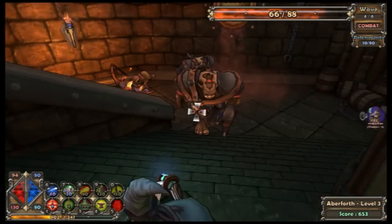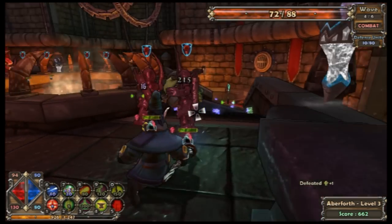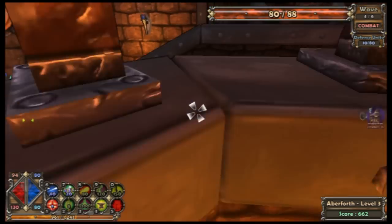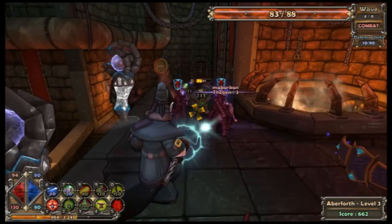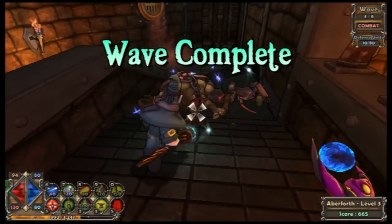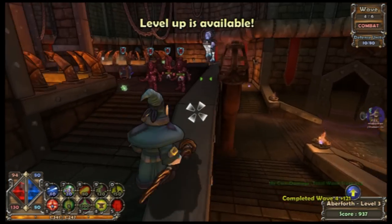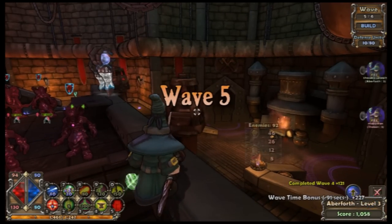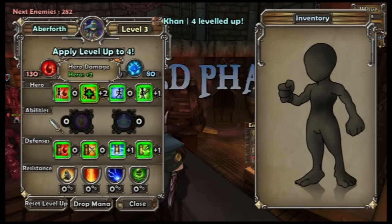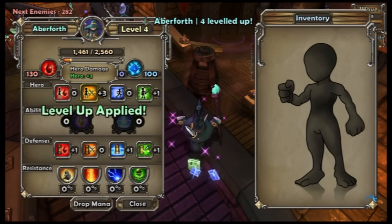Someone's died. I assume he can't come back. I don't know what's going on! Wave complete! So this is my character. I can level up now - level up to level four. So we're going to level up my base health and my attack overall.